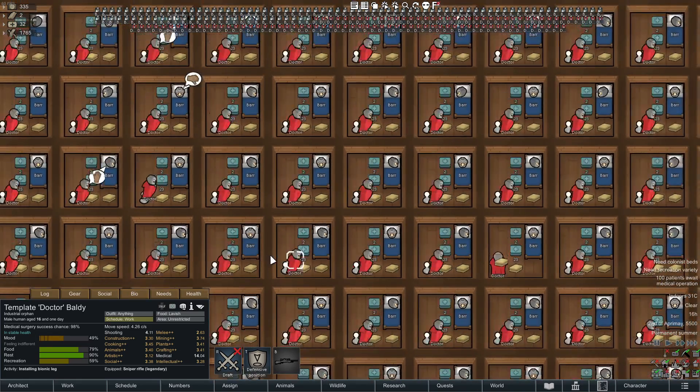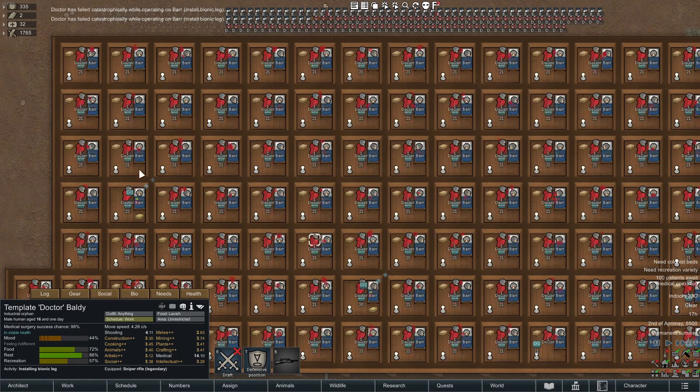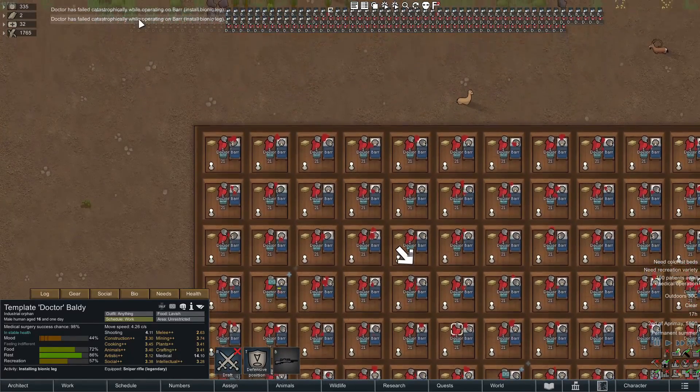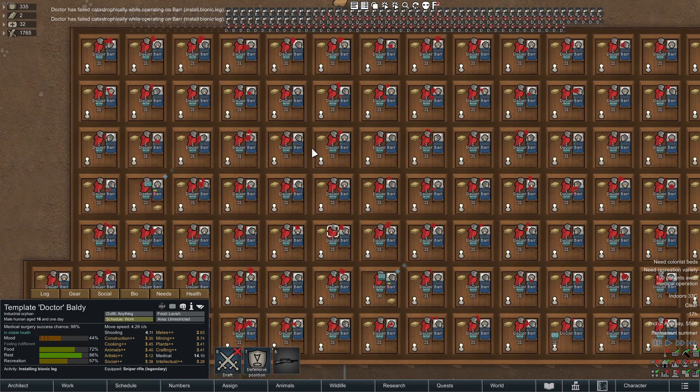The only thing currently affecting surgery success right now is the doctor's skill of 14, which is a 98% chance. We do 100 tests and we should end up with about a 2% failure rate, because the 2% failure rate is built in. Even if you've only got 98% chance of success, you'll still end up with about 2%. The numbers do vary — sometimes you'll get six failures, sometimes zero — but by and large this evens out to about 2%.